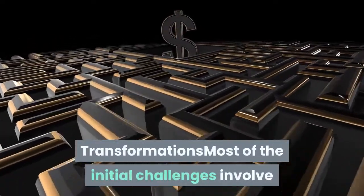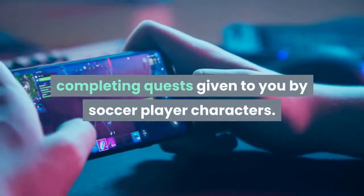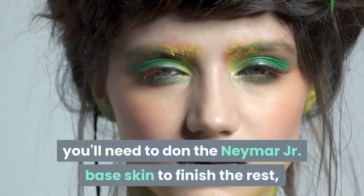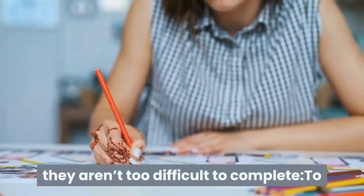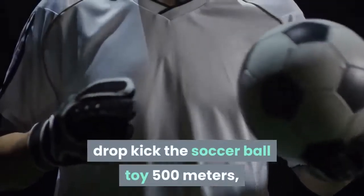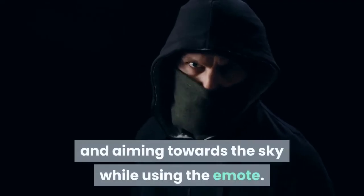How to unlock the Neymar Jr. Primal skin transformations: Most of the initial challenges involve completing quests given to you by soccer player characters. Once you finish those, you'll need to don the Neymar Jr. base skin to finish the rest, and thankfully they aren't too difficult to complete. To drop kick the soccer ball toy 500 meters, we recommend standing somewhere high up and aiming towards the sky while using the emote.